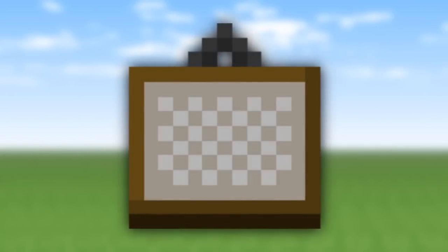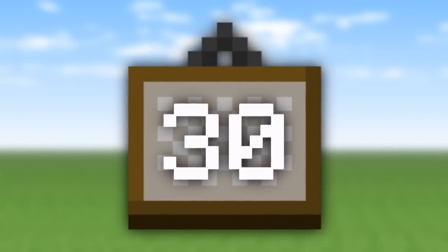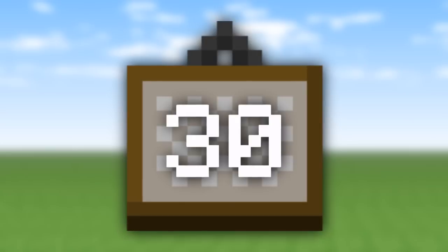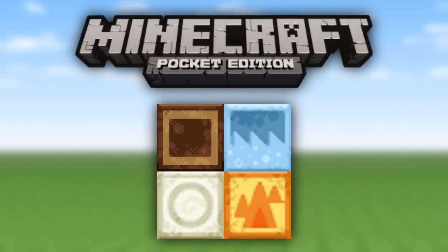A noteworthy mention: I did say there were 30 total paintings located between PC and Pocket Edition. These last four are very interesting — they are two-by-two blocks each, and their names are Earth, Water, Air, and Fire. They are paintings of the elements. However, there is not really a way to access them, but they are referenced in the Pocket Edition game code, and if you were to go into the game code on the Android version, you would be able to see that these are actually within the game. The artist and the purpose of these paintings are currently unknown.